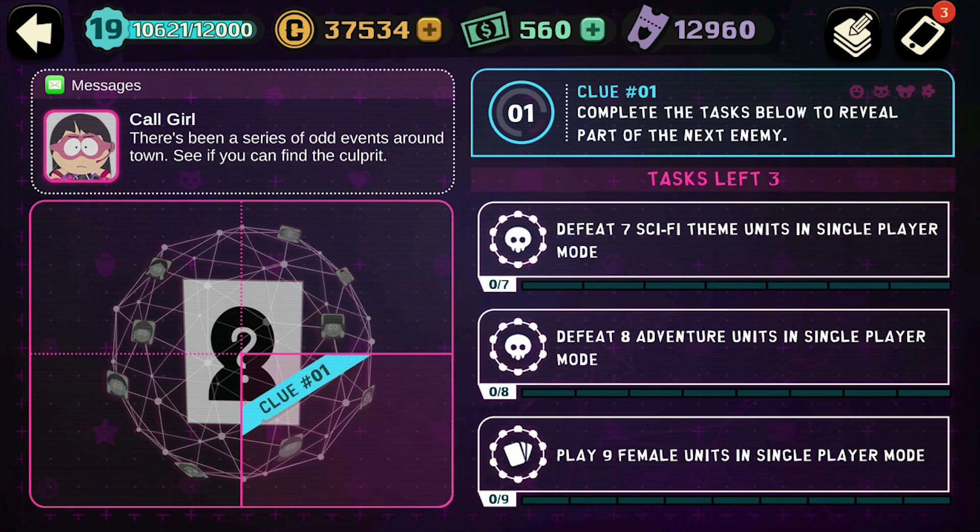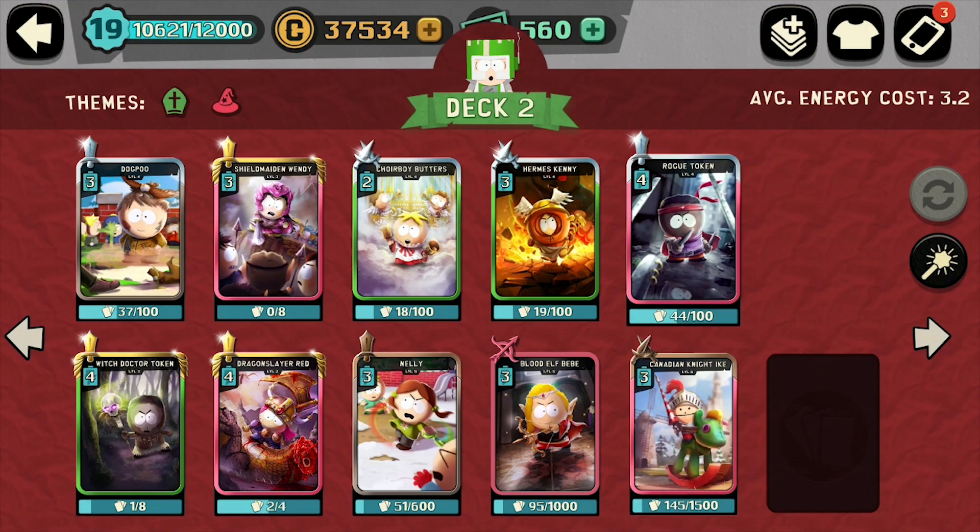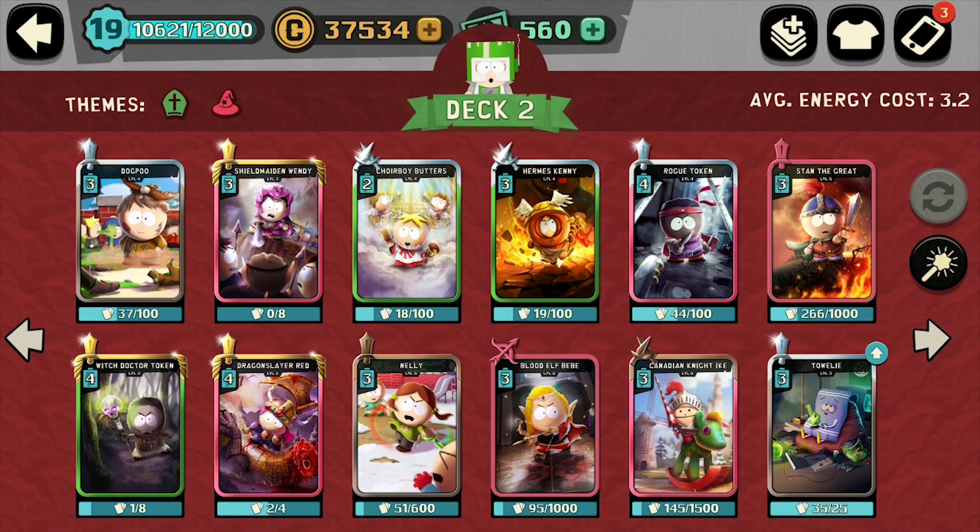So first we have to defeat seven sci-fi theme units in single-player, defeat eight adventure units in single-player mode, and play nine female units. That should be fine since I use quite a lot of females anyway. So we've got Red, Wendy, Red, Bebe, and Nelly — that should be fine.